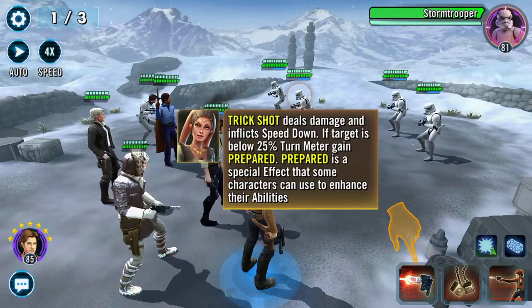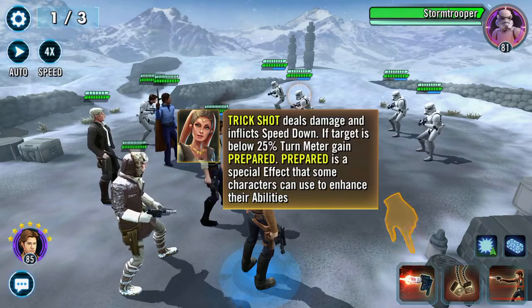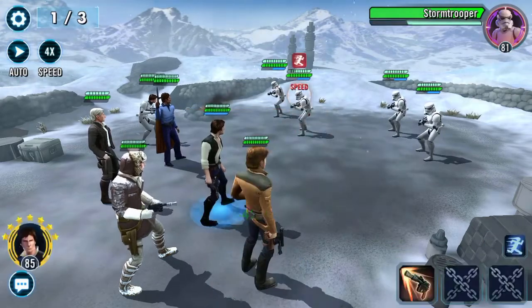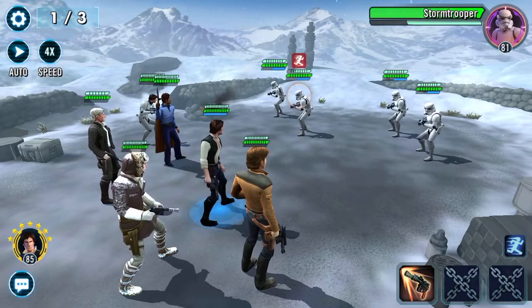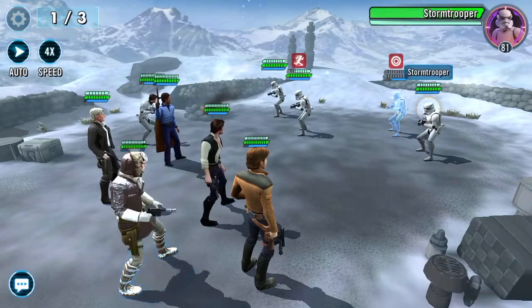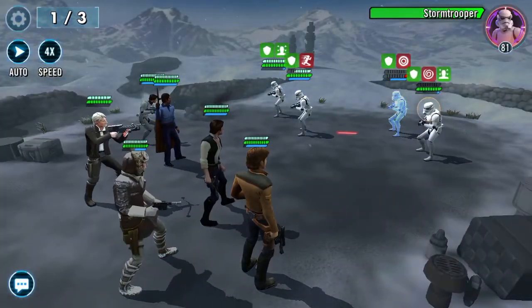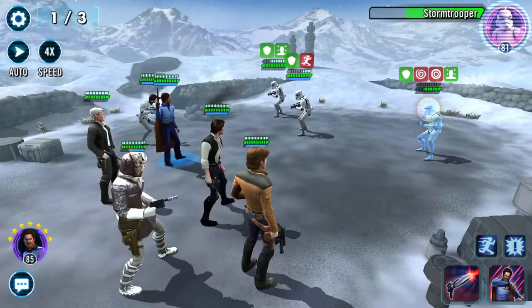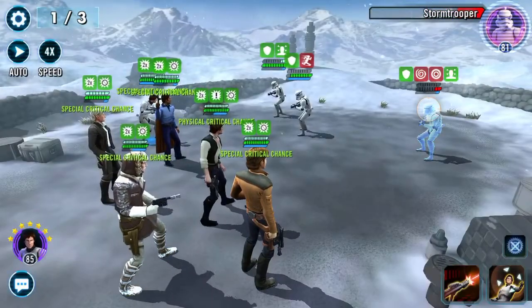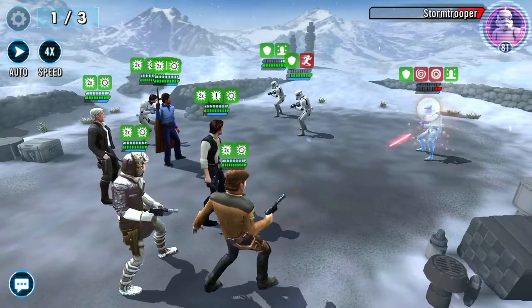Trick Shot deals damage, inflicts speed down if target is below 25 turn meter. I'll just do the big badaboom — oh, it's an AoE. Give everyone a buff, taunt — right, you're below 25 there.